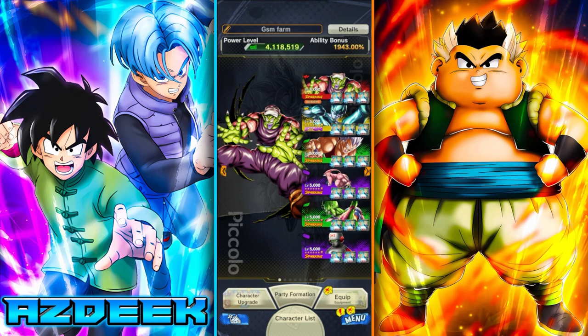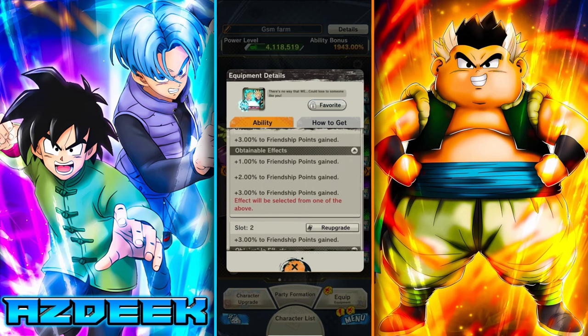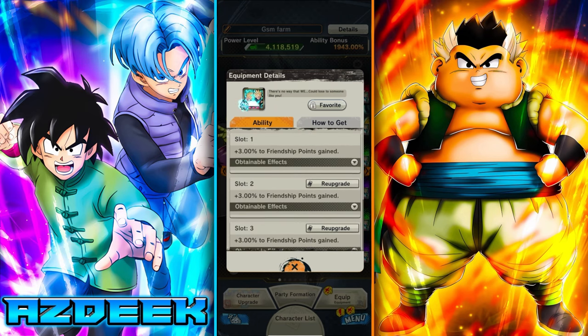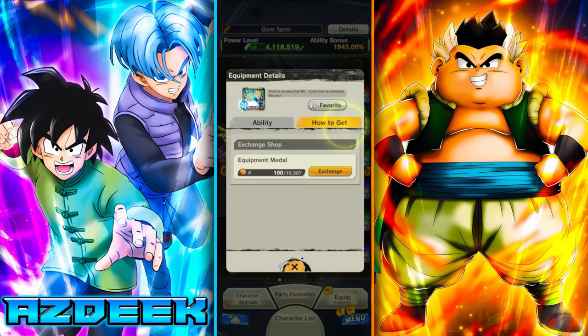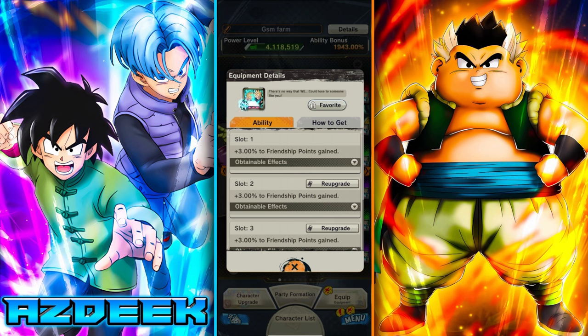The last thing regarding friendship rank is to farm a specific equipment for it. On my friendship rank farming team, each character has the same equip equipped — these stack, giving an increased 3% to friendship points gained per slot. This affects all bench units too, even in the Let's Fight event. You can get this from the equipment metal shop. You don't need a perfect roll with all three red slots, just something to get a head start on the friendship rank grind.